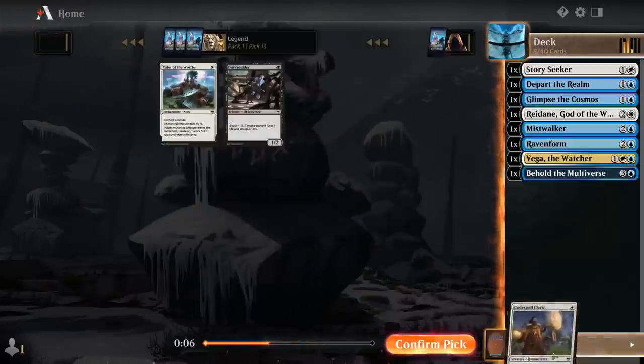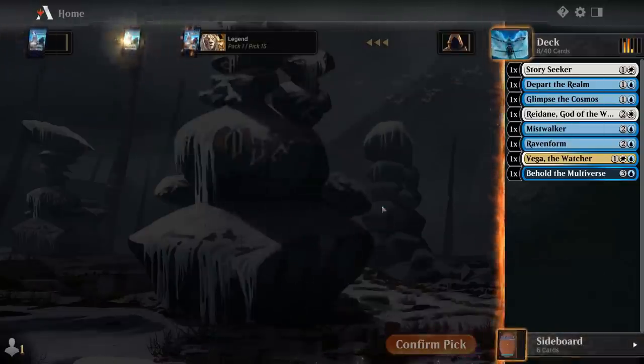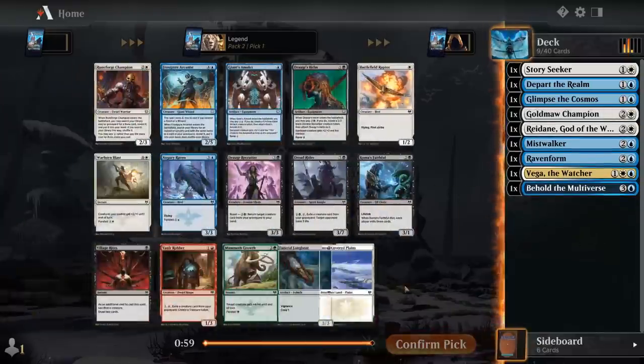We already have a Valor in the sideboard. Last pick Champion — that's a gift. Might end up playing it. On to the second pack — there's a lot of options.